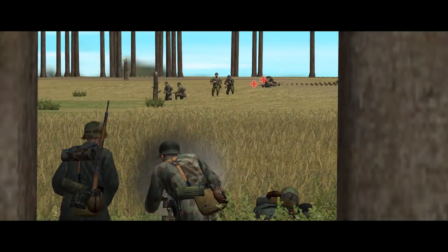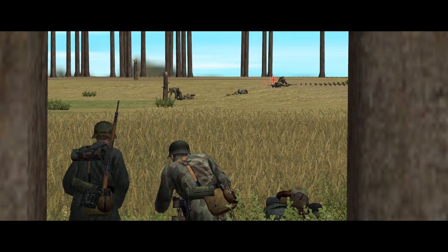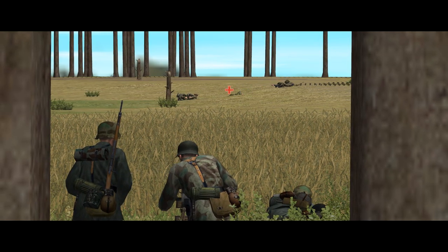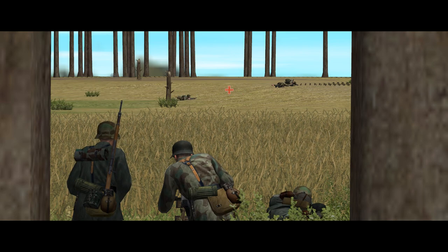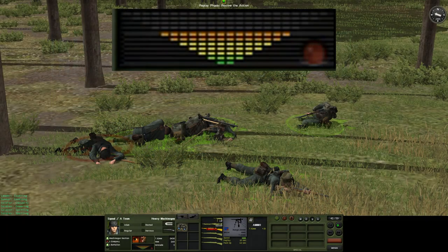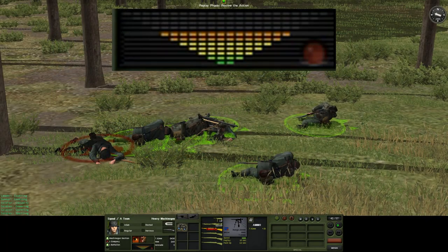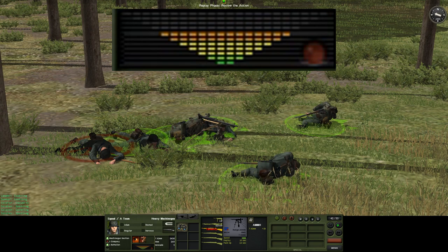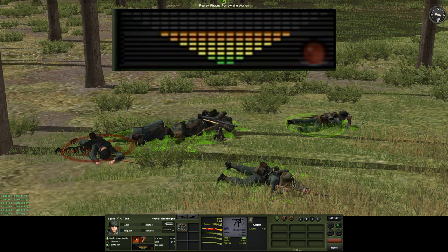You can't see the suppression meter for enemy units, but by examining them and seeing if they are moving, returning fire, or cowering, you can usually get a good impression of how suppressed they are. It's also worth noting that suppression is calculated for each soldier, but the suppression meter shows the average level of suppression for the whole team or squad, so soldiers in the same unit can have varying levels of suppression.